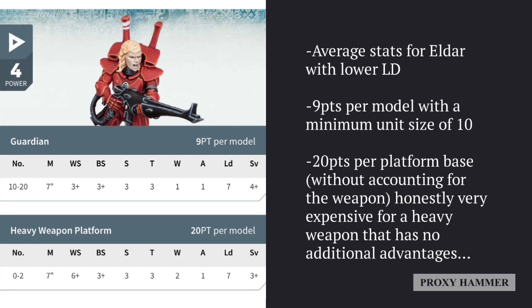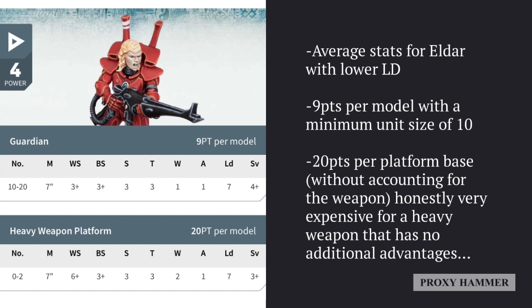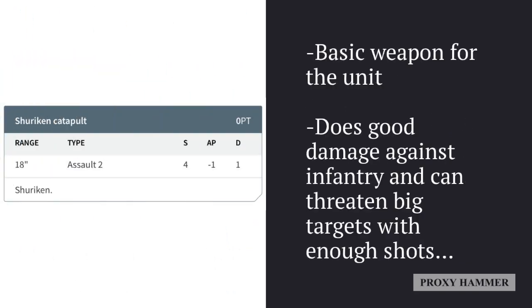Basically it's a situation where you're paying double the points for a heavy weapon and not getting much of a benefit from it. When I say that, I'm talking about the Crewed Platform ability, which we'll cover later. 20 points for something like this is kind of a bummer. I think GW needs to look at the points cost of the heavy platform and adjust it accordingly.